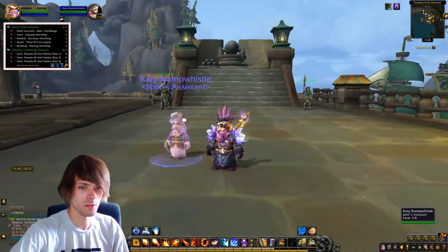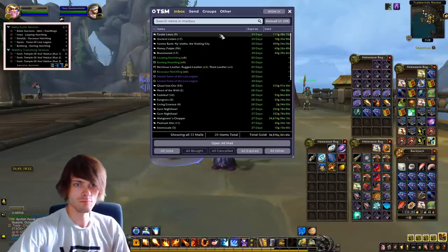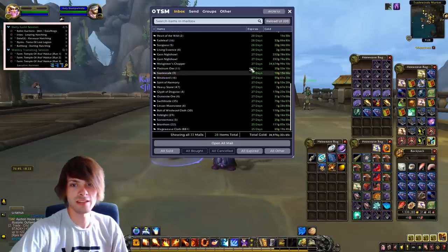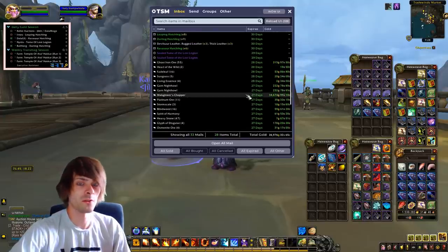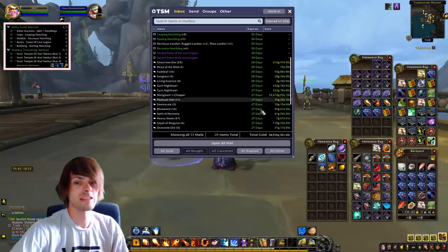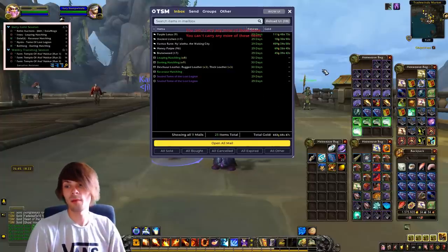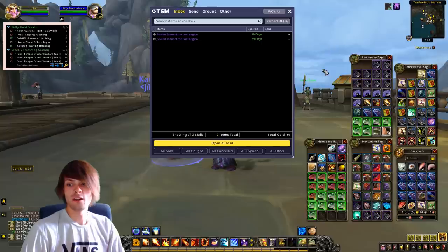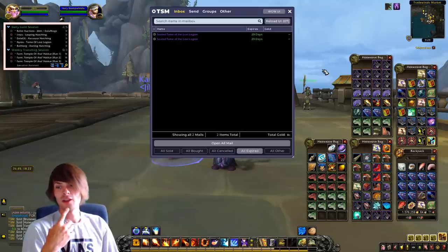Checking the mailbox now — we made 36,976 gold for the week. The notable item is a Mechano-Hog Chopper that sold for 34,674 gold, which has actually gone up in price by about 6,000 gold — really nice to see. That gold gives us a nice uptick overall. Mainly everything is bulk stockpiling right now, as you can tell from my bags.